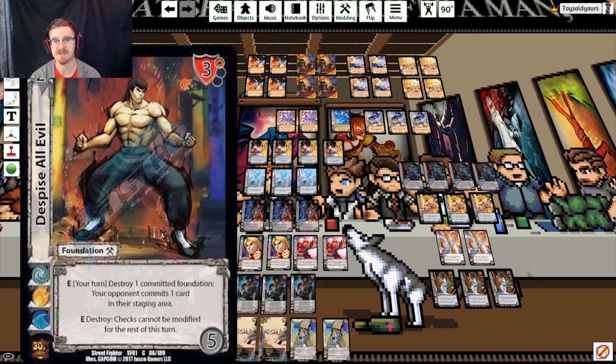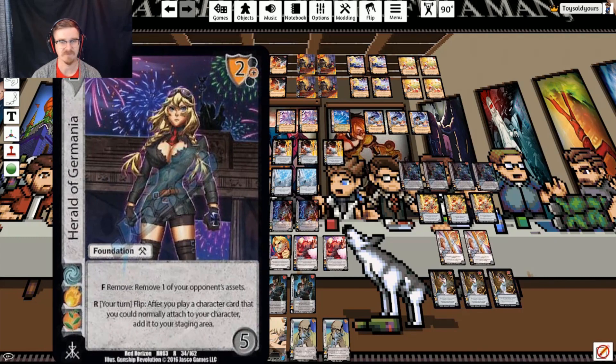We're running one copy of Despise All Evil. If your opponent ever extends into you just a little bit too far, this card helps guarantee you're going to lock down that backswing by disabling the rest of their staging area and pushing through attacks. We're running one copy of Herald of Germania — it gives us the ability to get our second character, but additionally it is just asset control, which is very good. If you're running a sideboard, you may want more copies depending on how much of a problem assets are in your specific play group.